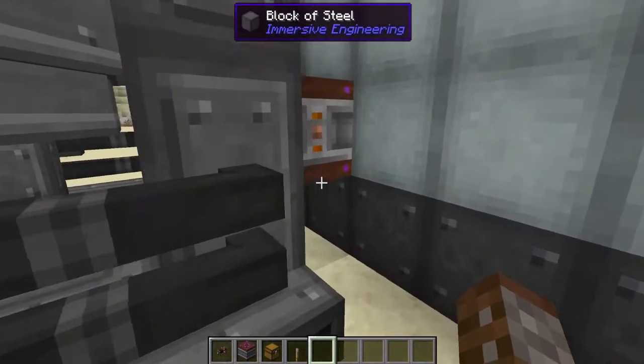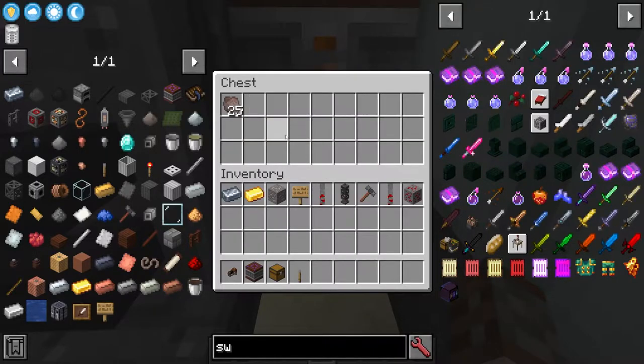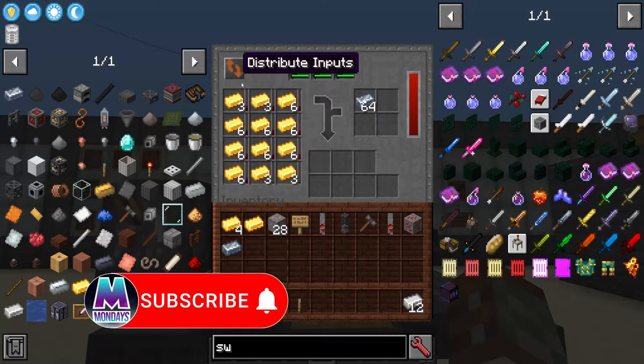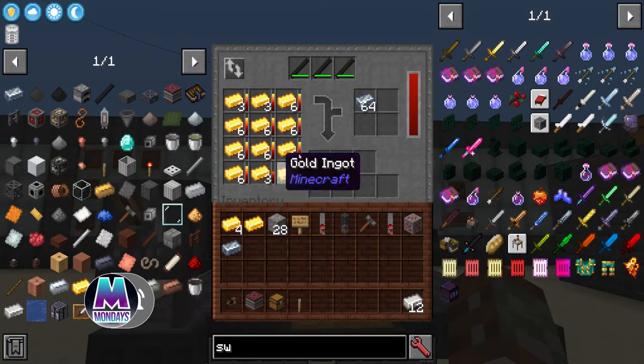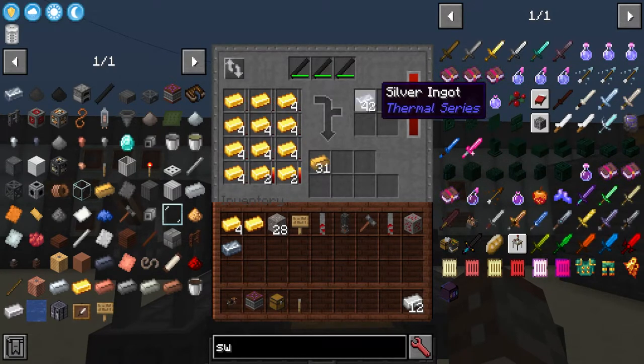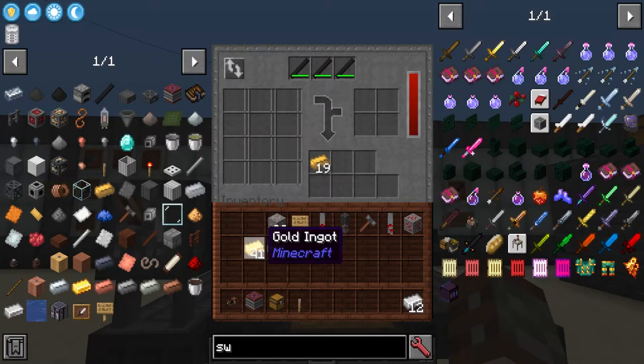Slag was also created and that goes to the back output. Now for alloying — we know gold and silver make electrum. Put gold in the left general smelting area and silver in the right alloy area. Clicking distribute redistributes it. This works the same as an alloy kiln — it's not going to duplicate, it's going to combine them to give us 24 different ingots.